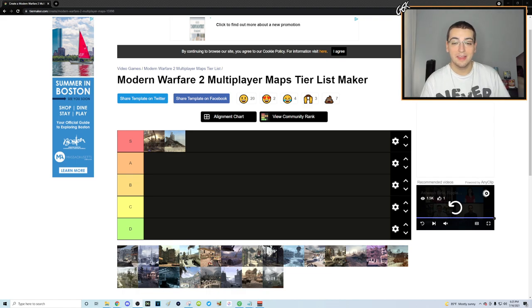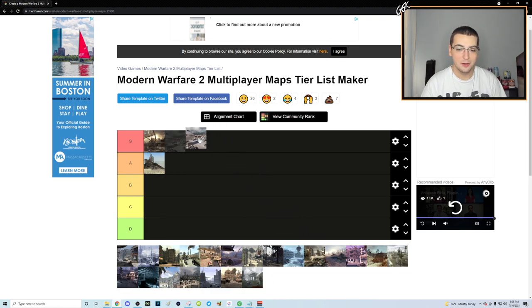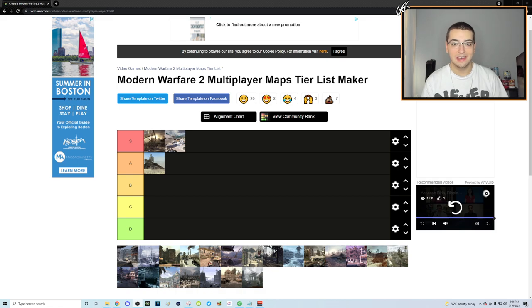Also, it's annoying with all the ghillie suits up top before you go for your shot, getting blocked on the ladder, care packages on the ladder killing everyone trick shotting. So I'm going to move Rust down to A tier. Thinking of another S tier map — I want to say Terminal, but it might move down to A. I'll put it in S for now.